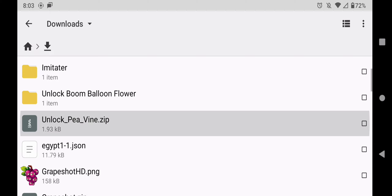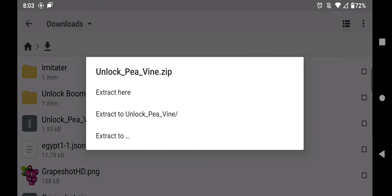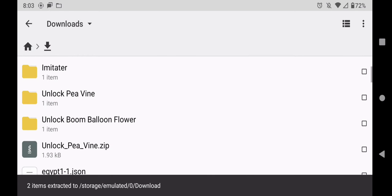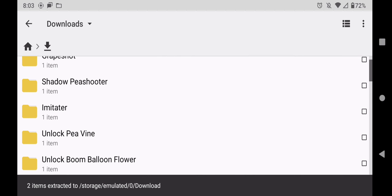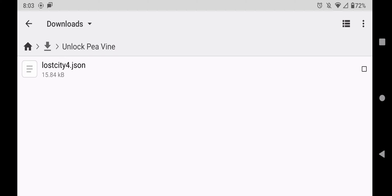You're going to extract the file. Just like me, go to more, extract, extract here. Now you're going to find a file called unlockpeavine — there it is right there — click on that. And you'll see this file here: Lost City 4. We're actually going to copy that.